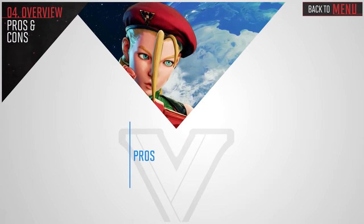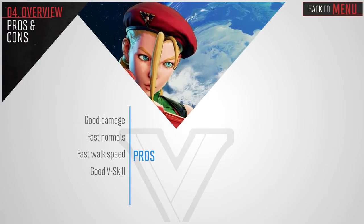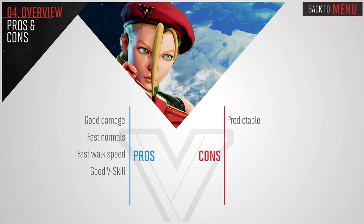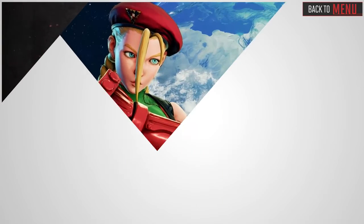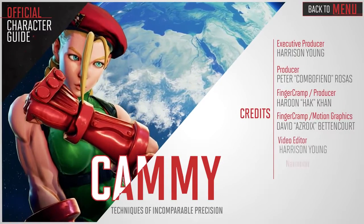Now for a small recap: Kami has good damage, fast normals, fast walk speed, and a good V-Skill. She can be predictable if you don't mix it up enough. She has low life, no overheads, so forcing a throw is a must, and has a hard time against defensive characters. Thanks for watching, and remember, click character select at the bottom to check out the rest of the cast.